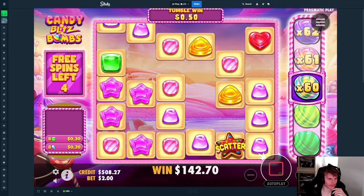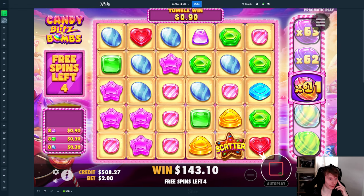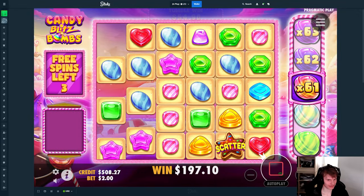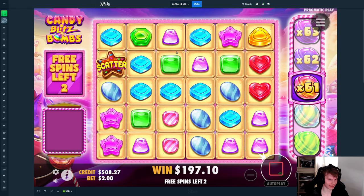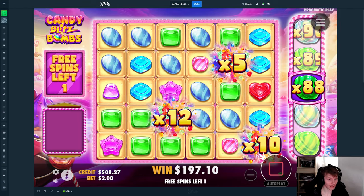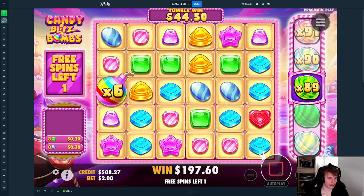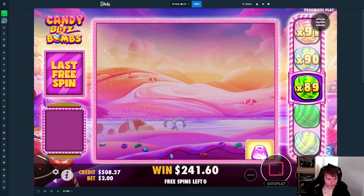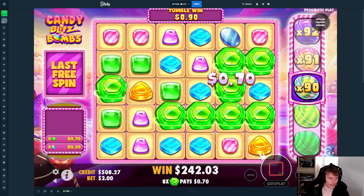Surely purples as well — oh the stars, they're so close but they will never hit. Nothing, nothing — don't tell me you're dead spinning the rest. Nice — 88x! It's still not great though, we're only making 40 dollars on this thing. Okay somehow green one — nice.